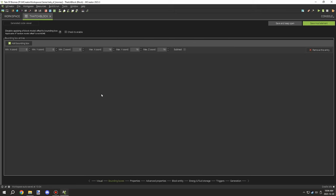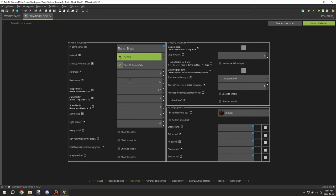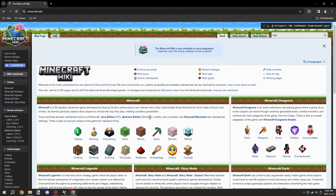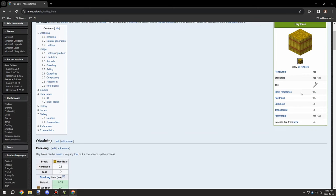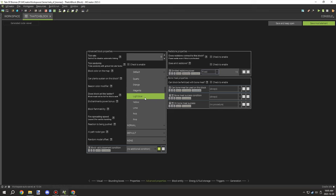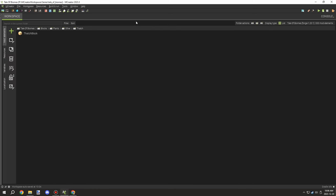I needed to select the sides and ends, which allows me to set up the log rotation type. This makes it act like a hay bale - when placed, it will rotate similar to logs, which is really important when building. I checked the wiki for hardness and resistance - it's apparently 0.5, so I set that for all blocks. I applied a tool but didn't make it a requirement, and the hitbox can be broken by hand. I also set the color on the map.